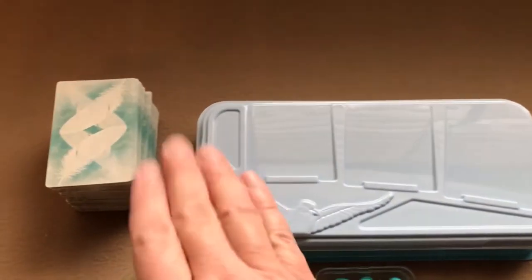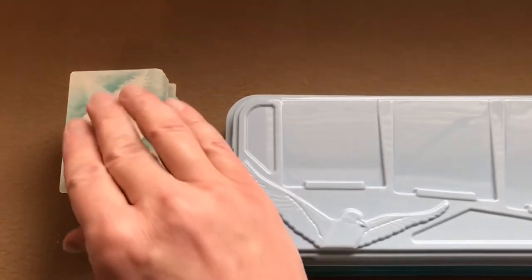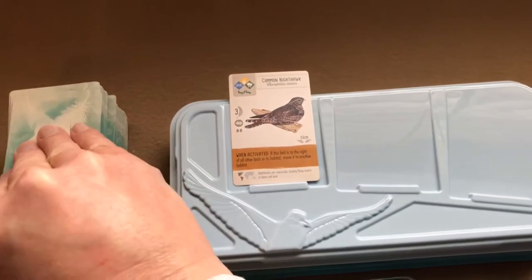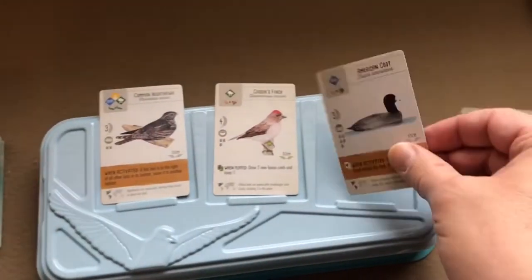The first thing to set up is to shuffle this huge stack of — I think it's 170 cards — and then place three cards face up in this tray.